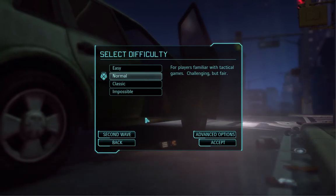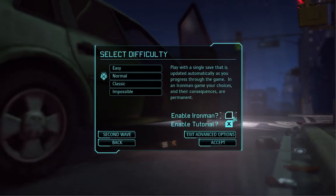I'm guessing here it should be advanced options — let's see what this is. Enable Iron Man: play with a single save that is updated automatically as you progress through the game. In Iron Man's game, your choices and your consequences are permanent.